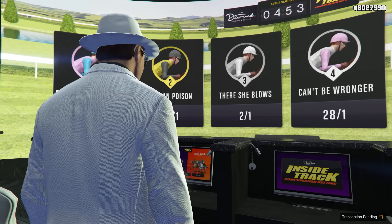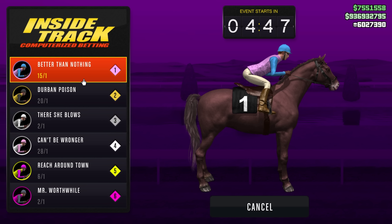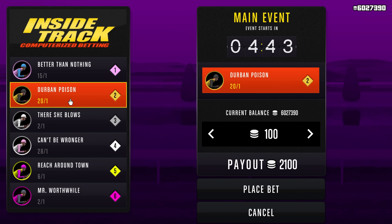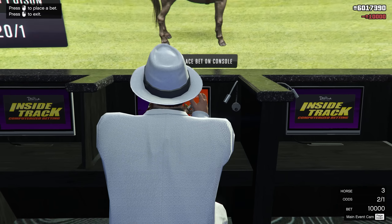Let's sit back down and place another bet. There are no evens this time, so we're going to look at the best possible option. We have these two which are by far the best, so we're going to choose number three. We do our max bet of 10,000 chips and if we win, the payout is going to be 30,000 chips.